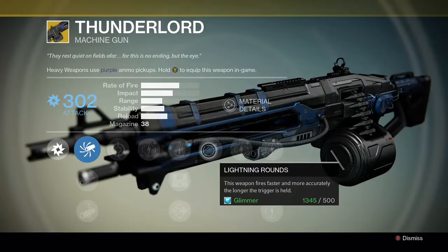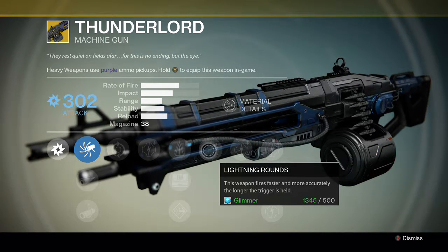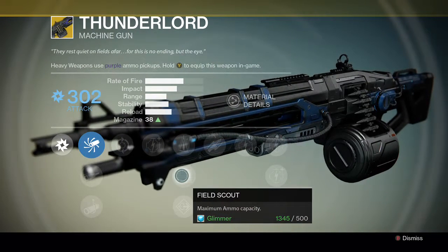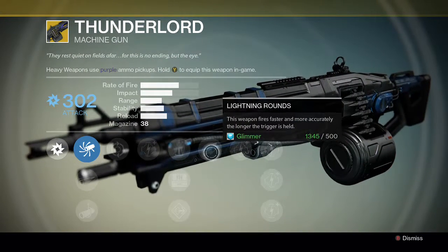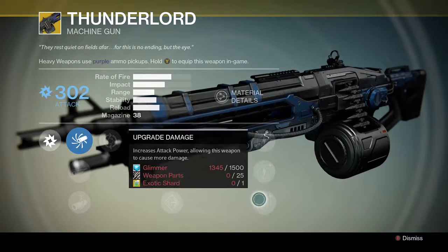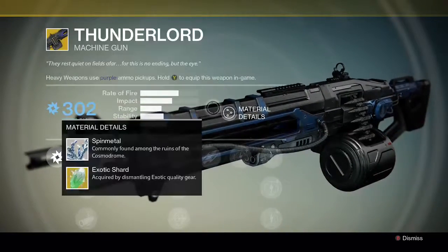Flared Magwell increases the reload time, that's pretty good as well. Lightning Rounds — this weapon fires faster and more accurately the longer the trigger is held. I like that; I think that's what I'll run, and it'll help me run Field Scout with the ammo so I don't really have to worry about stability as much. And then of course there's the last damage upgrade requiring an exotic shard.